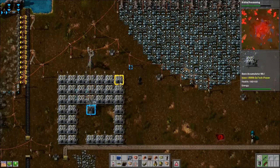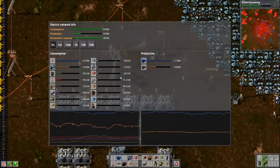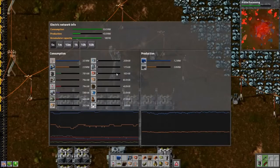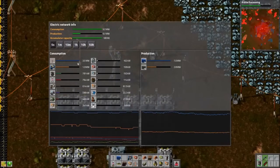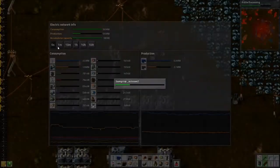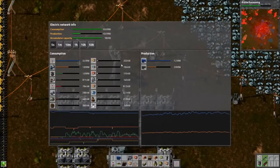Where are you seeing this? If you click on the power pole you see your accumulator capacity — third bar. Mine doesn't show accumulators. Like, in the electric network info at the top left? Yeah, it goes consumption, production, and accumulator capacity.